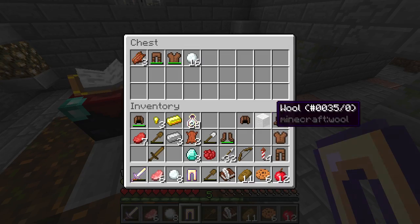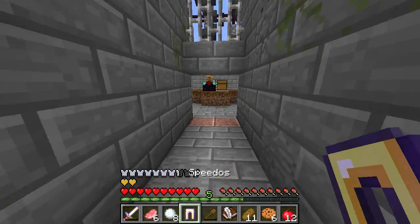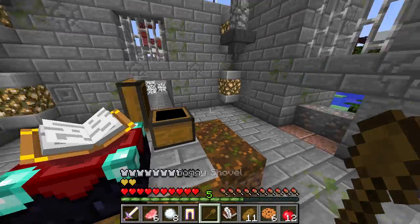We're gonna toss some stuff out — I don't think I need these snowballs. This is a bug with 1.8 — it looks like some of my items are disappearing. I think if I re-log they'll come back.